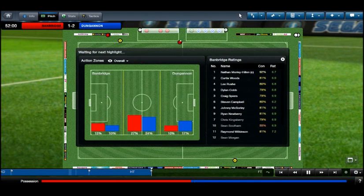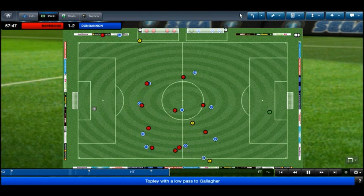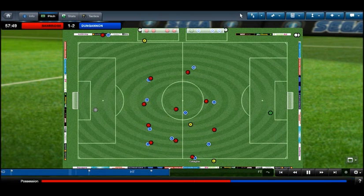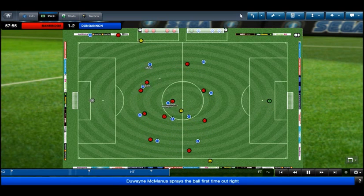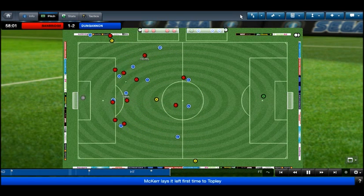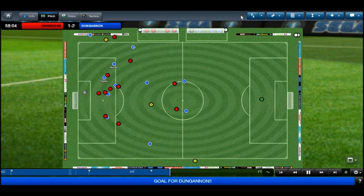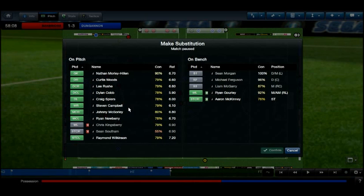Into the 57th minute, Gallagher with another throw-in for Dungannon — plenty of throw-ins in the highlights. Spears intercepting but Manis getting in the way. Dungannon on the right again, Cobb not doing enough — Topley with a free chance and it's three-one. This is nowhere near good enough and very disappointing to see.